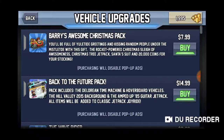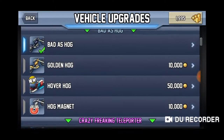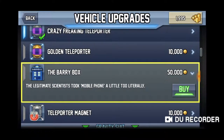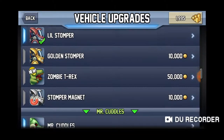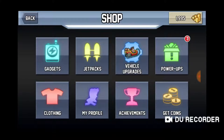Vehicle upgrades cost actual money, so I would steer away from this if you're bad with in-game purchases. There's Barry's Awesome Christmas Pack, Back to the Future, the Wave Rider, and then there's ones you can get yourself like the Golden Hog, the Hover Hog, or the Hog Magnet which do slightly different things. I like the Barry Box because it's the TARDIS. Basically you can just make what you already have a little bit better.